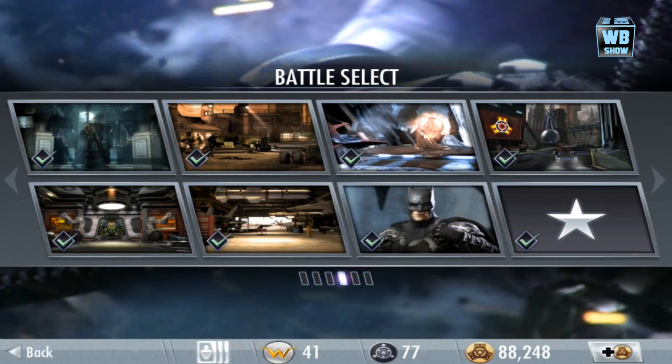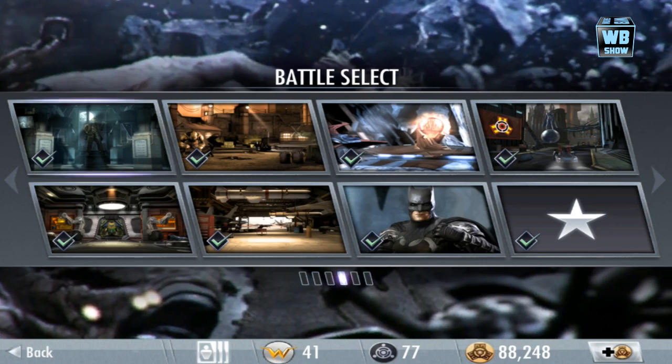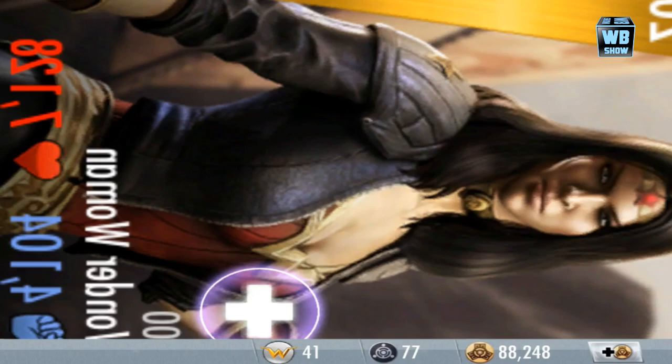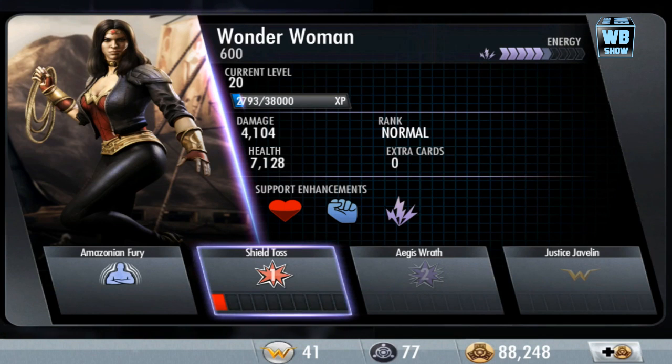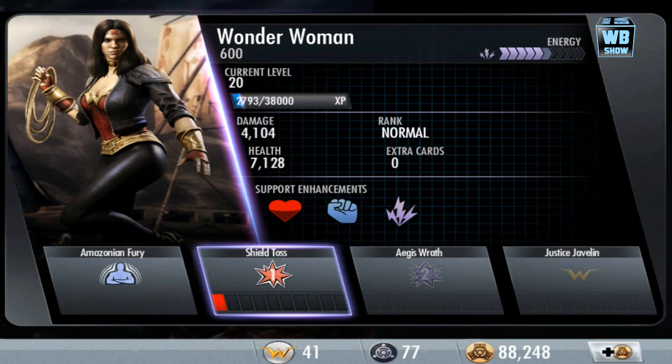We're going to be looking at a battle video. I really want to battle Batman but he's kind of strong, so forget him. Anyways, here is Wonder Woman 600. Her bonus: all female characters on Wonder Woman's team receive plus 30% damage and power generation. So if you like to use female characters, this is one you want on your team.